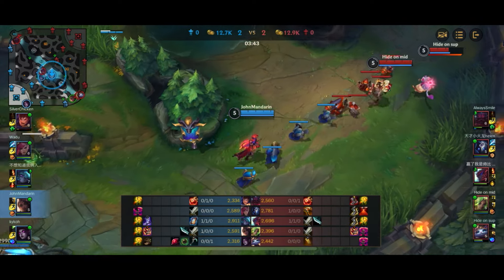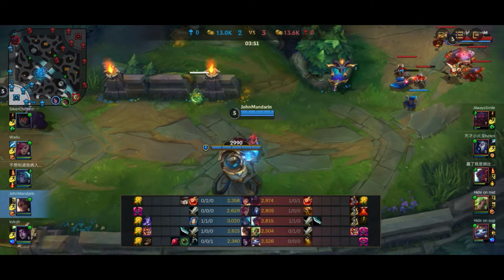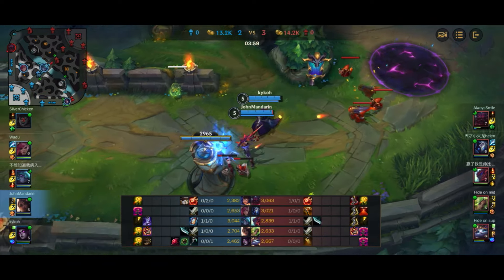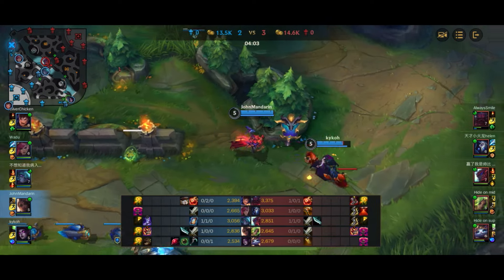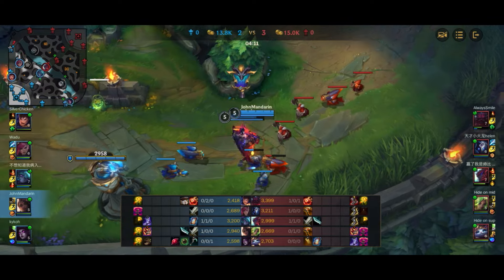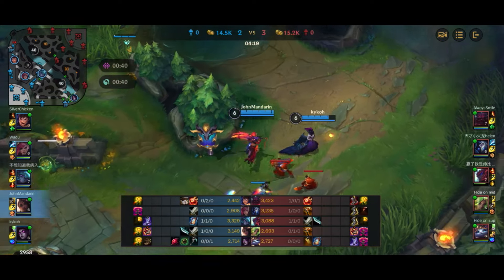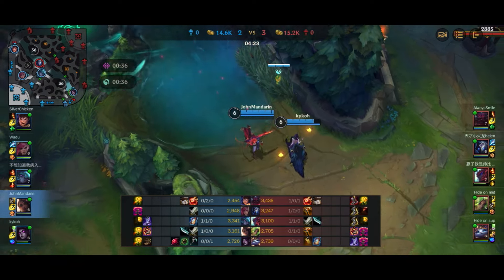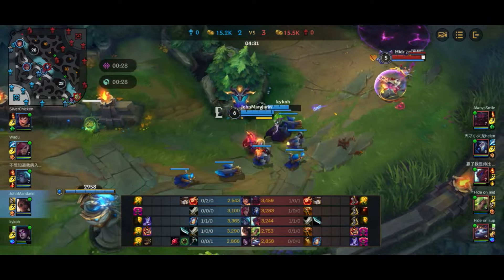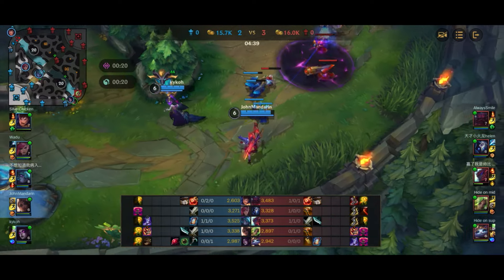Zeri Yuumi is a lane that is possible to stop if you get early kills and snowball. But the issue is it's difficult because Yuumi keeps Zeri so safe. Even if you stomp them, if you don't close out the game, there will come a point where Zeri hits three items - with Yuumi together that's going to make Zeri very strong even if she's behind. Once she hits three items she's a menace regardless, that's just the nature of Zeri's power curve.